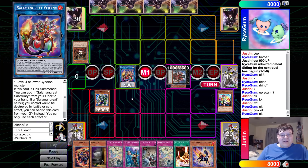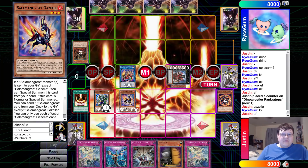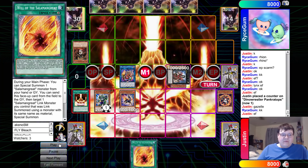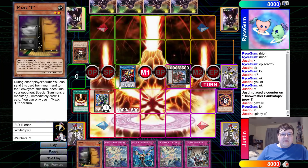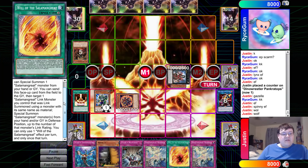Setting up the Sanctuary now — let the fun begin. Hello Spinney, hello Gazelle, hello Gazelle — getting to special summon. We got the Will of the Salamangreat coming to our hand. We're going to toggle now, getting to recur back the Will. During your main phase, you can special summon one Salamangreat from your hand or graveyard, sending this card from your field to the graveyard. Then target one Salamangreat Link monster you control that was Link summoned using a monster with the same name as material — special summon Salamangreat monsters with the same name as material from your hand or graveyard, up to the number of that Link rating. You can only use Will of the Salamangreat once per turn. This card's actually really good — they gave this deck just the bare minimum.